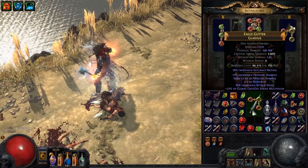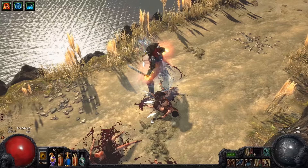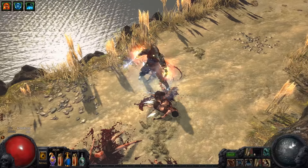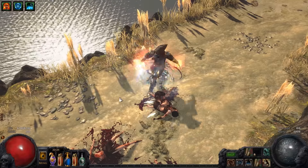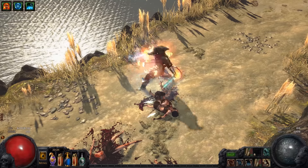If I take this weapon away and equip this sword instead, you can see I'm just doing a default attack. I still have no mana and can't pay the mana cost for the skill, which is why I can't use my attack anymore.